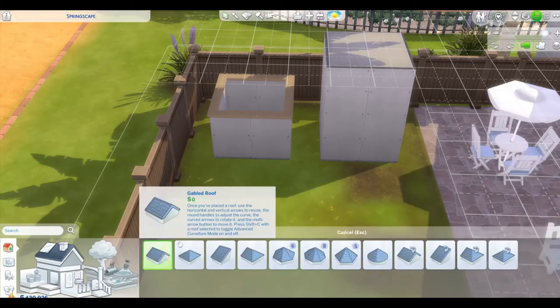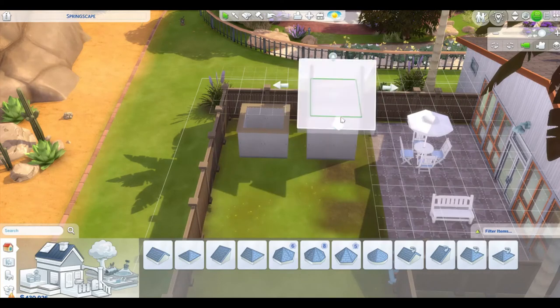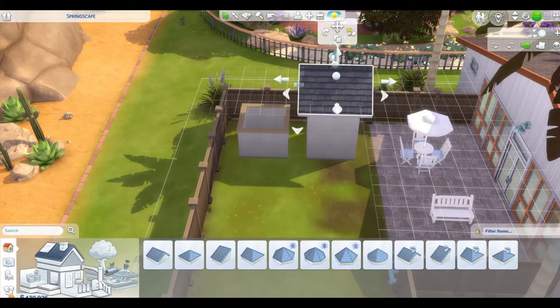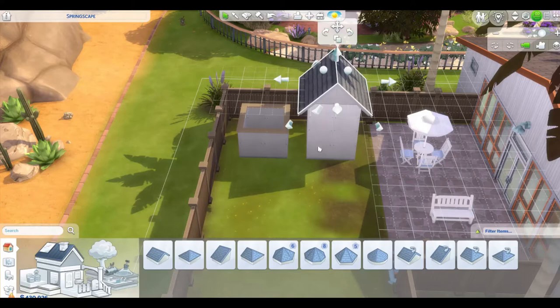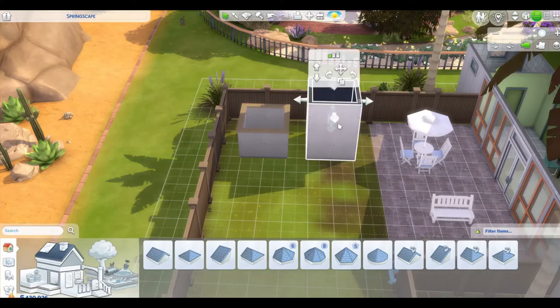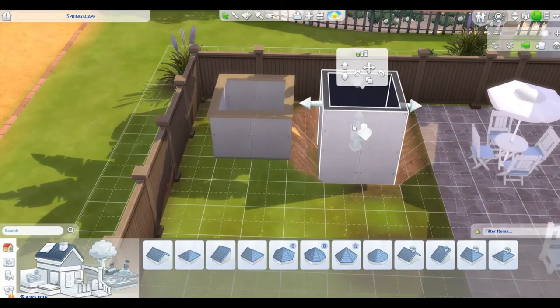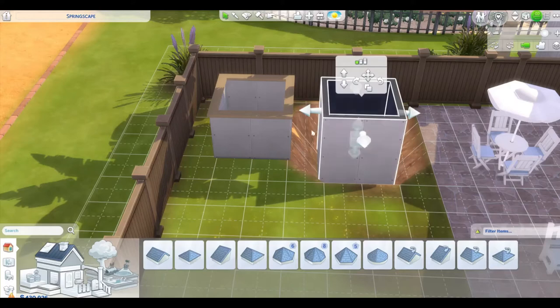Now we're going into our roofs and I'm going to pick my gable roof. I'm going to size it up to the size of this roof. Next, we come down and I'm going to push this down into the ground and try to make it even with the half wall. You can count with me — one, two, three, four, five, six. I think we're even.